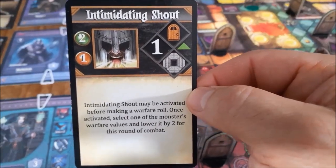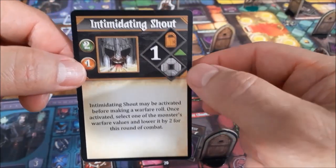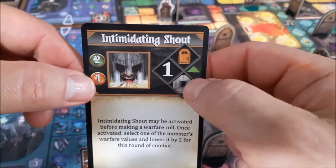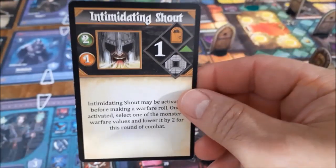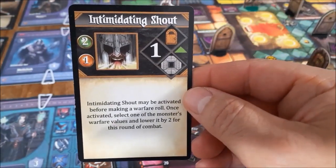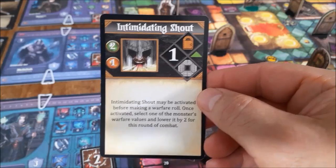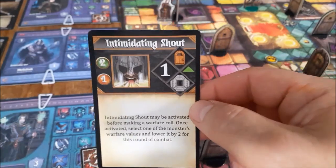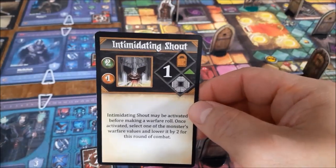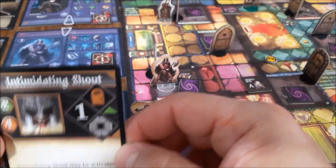For our reckless scenario, he's not going to rally a hero — he's going to try to take on that monster on his own. Let's incorporate this special ability: intimidating shout, just one of his three unique ones. Remember all special abilities can be leveled up to level three. It cost him two life force XP to acquire and costs one essence to spend. It can be used in a chamber. The green arrow means it never has to be channeled — you can continuously use it. Intimidating shout: may be activated before making a warfare roll; once activated, select one of the monster's warfare values and lower it by two for this round of combat.